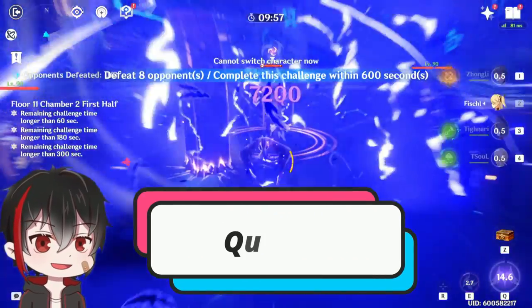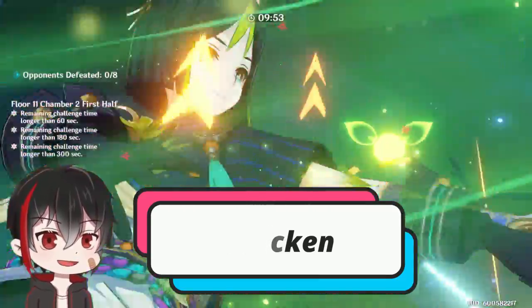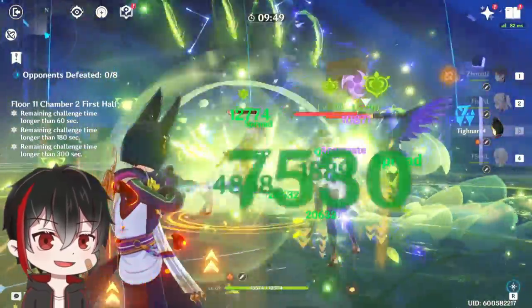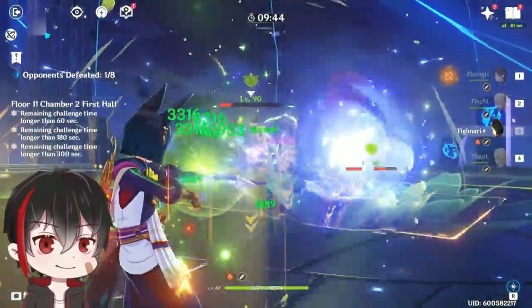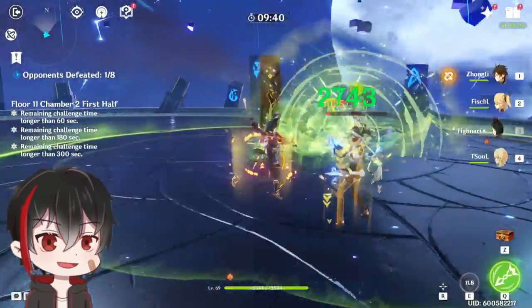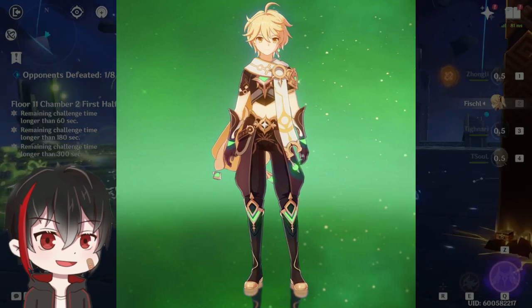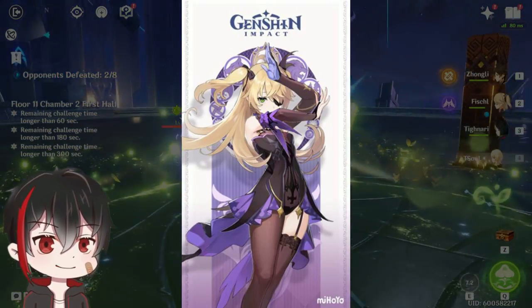The next two teams are similar. Both Aggravate and Spread teams utilize the Quicken reaction, which is Dendro plus Electro. The reason why Quicken is so good is because there is no internal cooldown when you apply Electro or Dendro to a Quickened enemy, so the faster you hit them with these elements, the more reactions you get. For both teams, the core unit will be the same: Dendro Traveler for off-field Dendro application and Fischl for her constant Electro.